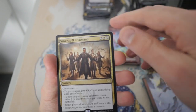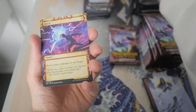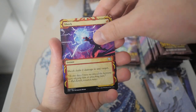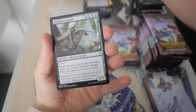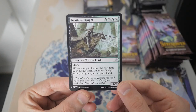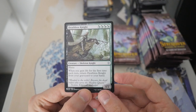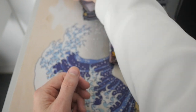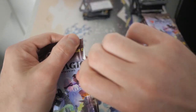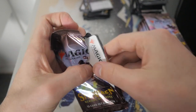Silver Quill Command is our rare in the pack. And then we do have a Shock. And then we got a Quandrix Cultivator as our foil — looking nice. And then we have a Deathless Knight as our list card. Not a very good list card to get — this is a set that came out really recently. But nonetheless, they put it on the list for people to pull, because people get nostalgia for sets that are a year old right now.